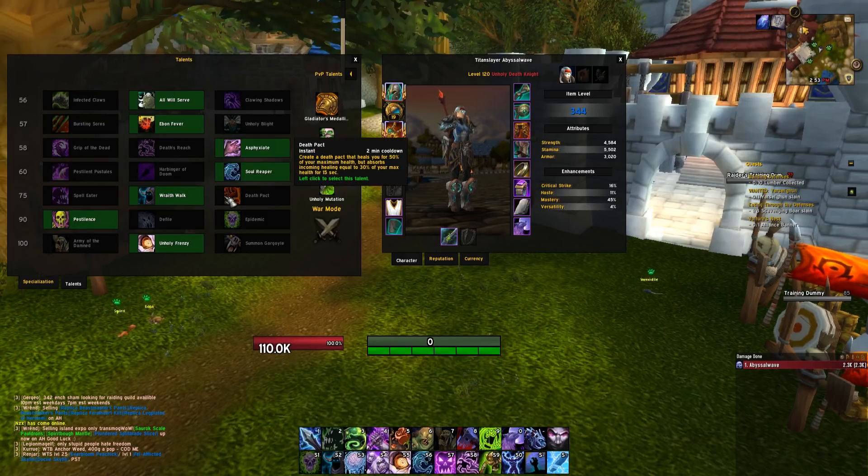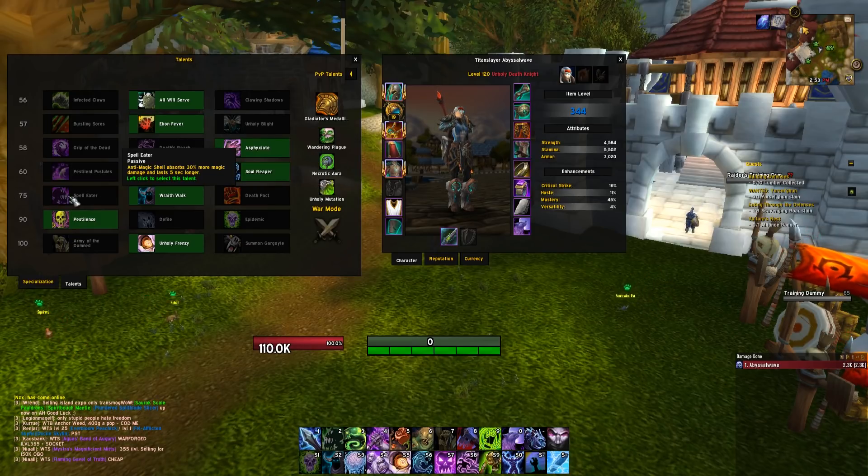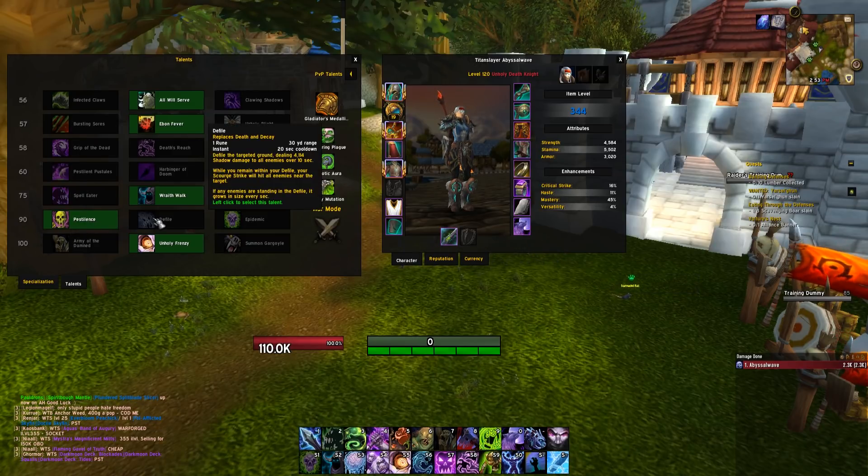For the 75 tier, run whatever you feel — same as in the Frost video. I like Wraith Walk for the movement ability, Death Pact for world questing and open world content, and Spell Eater is really good in instances where mobs are hitting you hard through AMS and you need a bit more AMS coverage.